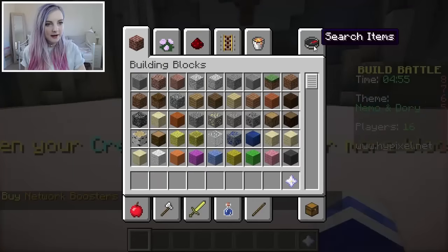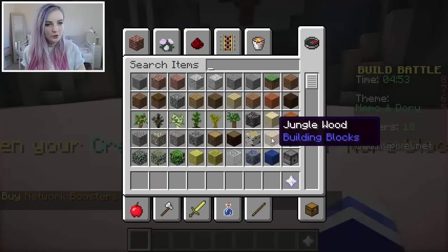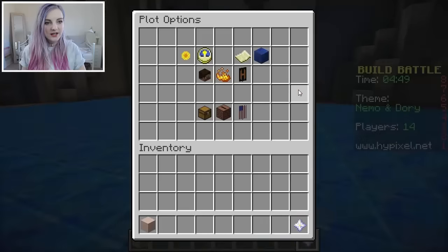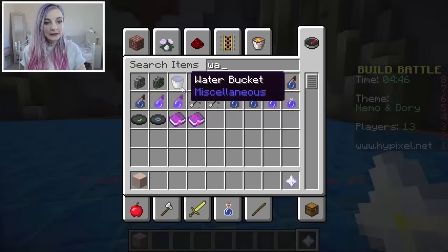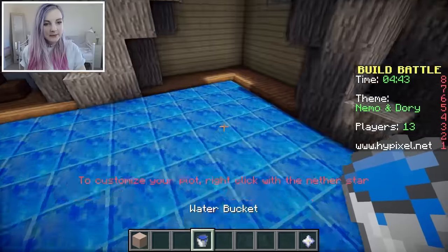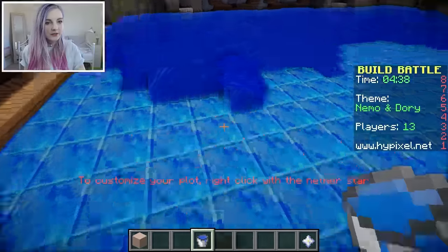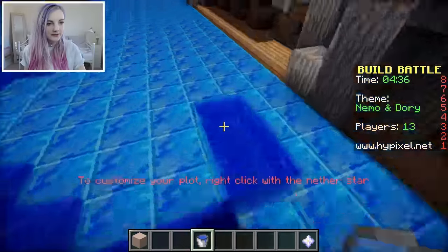So first of all, let's start by making the ground lapis, and then I'm gonna cover it with water, because I think... Ooh, that is hideous! I thought it would look nice, but I may be mistaken. Oh, this is gonna take forever! Oh well, doing a lazy job. Let's go, come on!